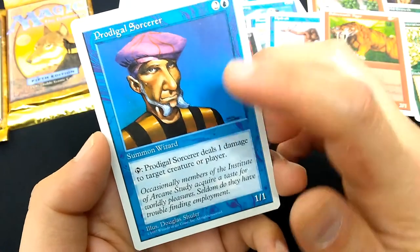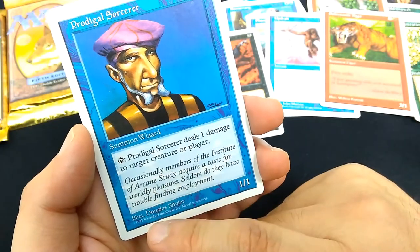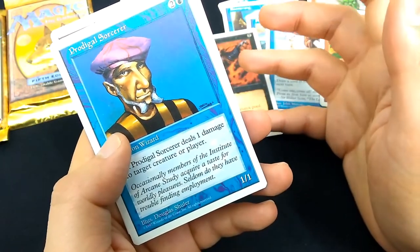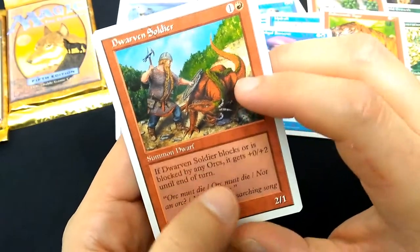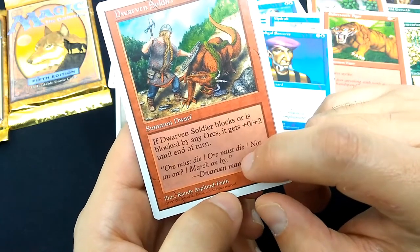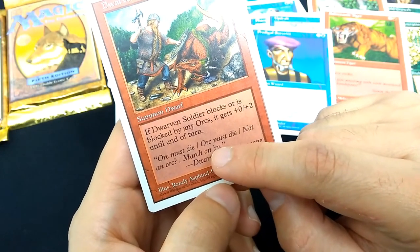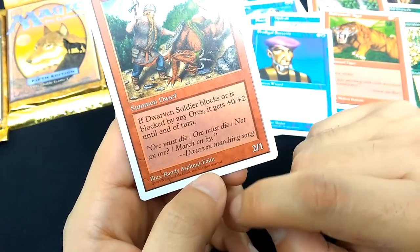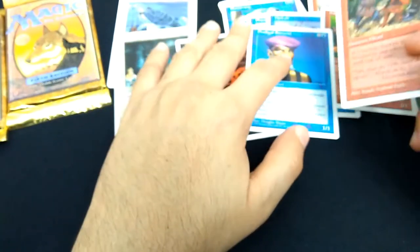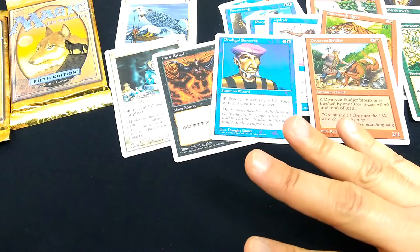Prodigal Sorcerer, 2 and a blue, Summon Wizard, 1-1. Prodigal Sorcerer deals 1 damage to target creature or player. This is the exact card from previous sets, just with the new 5th edition copyright. And lastly, Dwarven Soldier, 1 and a red, 2-1. If Dwarven Soldier blocks or is blocked by any orcs, it gets plus zero plus two until end of turn. Randy Asplund Faith art. I never really liked the art here — it looked kind of awkward. From opening this pack, it looked like uncommons and rares were the last ones and commons were first.